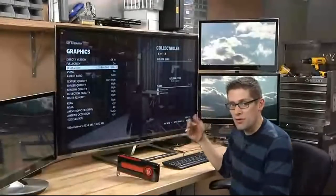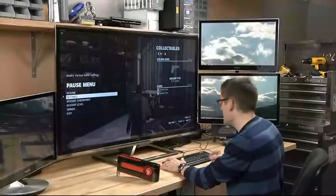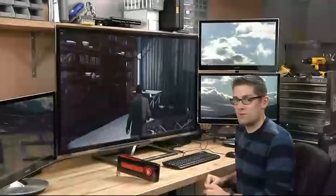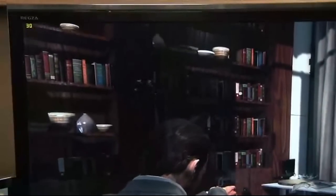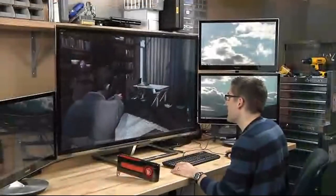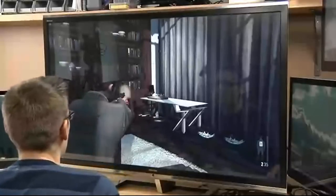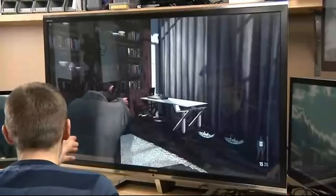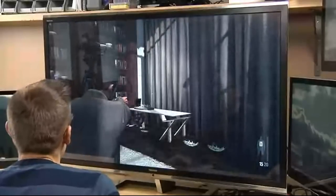We're targeting 30 Hz here and I'm running the Fraps overlay so we can see our actual frames per second. When we start playing, even at this high resolution with four displays, it's very smooth and it looks amazingly awesome. You can see the texture in Max Payne's coat is photorealistic and it really looks great at this large scale and high resolution.